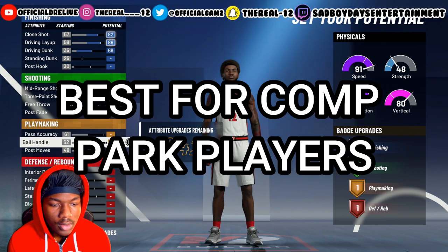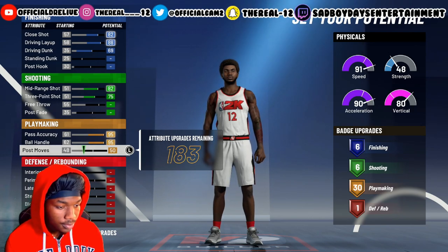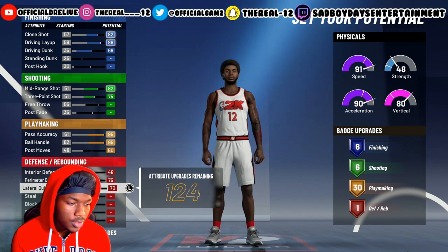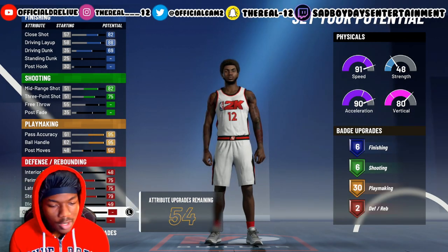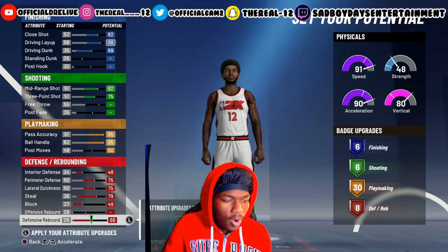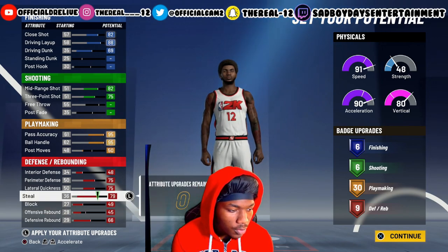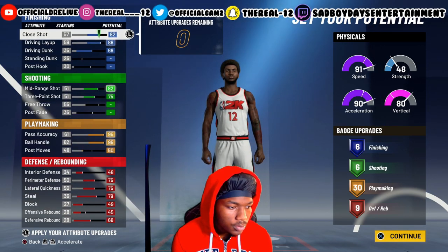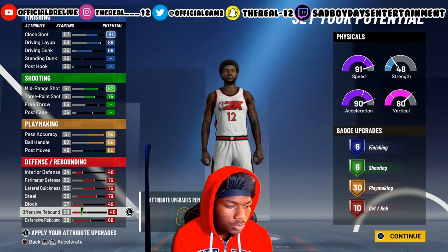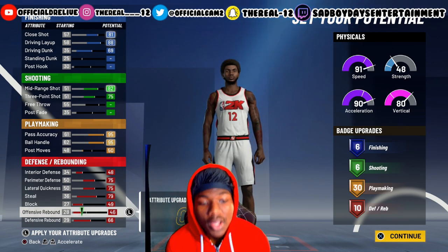Max playmaker two on this so you get 30 playmaking badges. For defense, you max all of it out. You should get nine of those, or if you really want 10, do it like this. So you'll get six, six, 30, and 10. Once again, this is a play-around build.